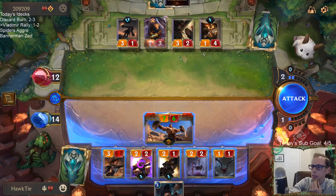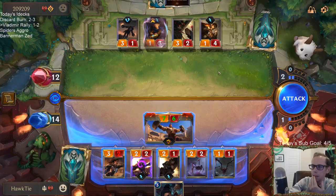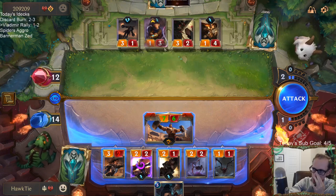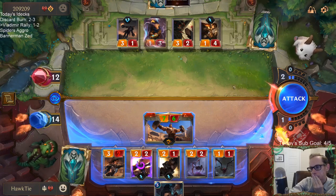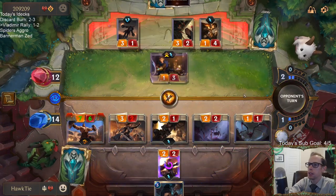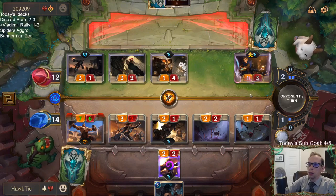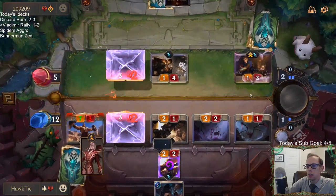I attack out with everything else. The 1/4 can block the 2/1, Ezreal blocks the 1/1, then they trade. So I lose everything, they take one extra damage, and they don't block Crowd Favorite. This turns down to be a 1/2 and a 1/2 but the Crowd Favorite stays as a 7/6. Okay, so they're blocking like that — they take an extra point of damage with that block. That's a yikes!